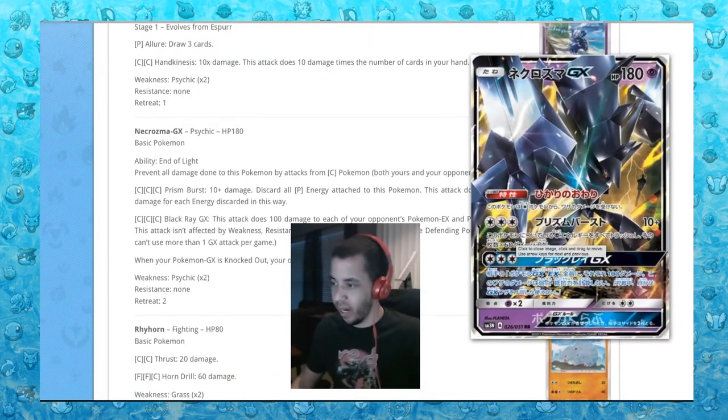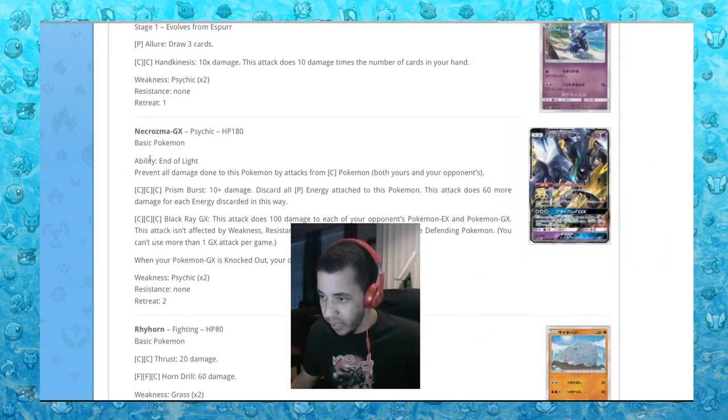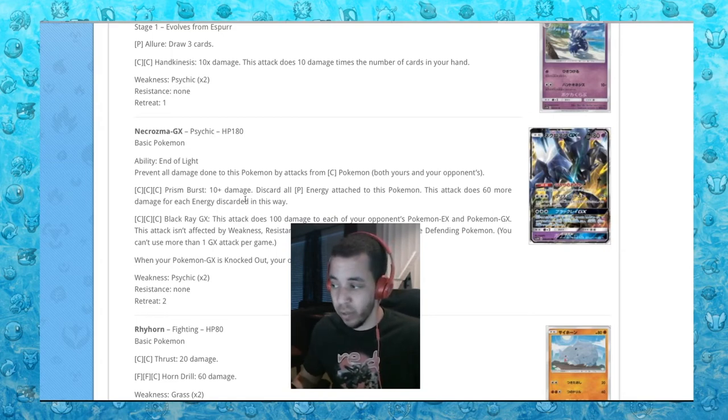Necrozma GX! Ability: End of Light — prevent all damage done to this Pokemon by attacks from colorless Pokemon. Prism Burst: 10 damage, discard all psychic energy attached to this Pokemon, attack does 60 more damage for each energy discarded this way. So you could potentially have three psychic energies on — if you discard all of them, that would be 190 damage. Which is actually really good.